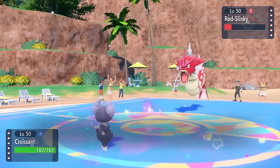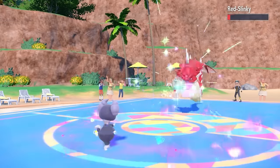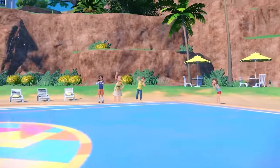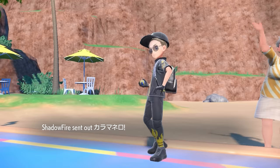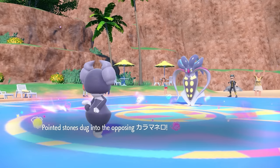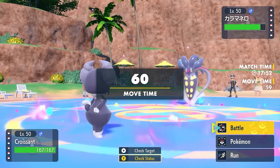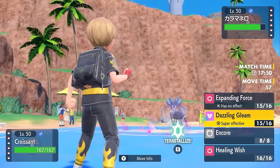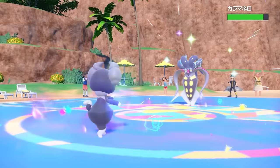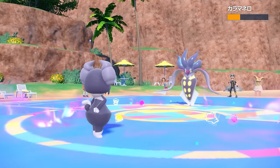I'm thinking they probably switch into Malamar if they're going to switch here. However, they do just stay in and the Dazzling Gleam takes care of it. So we're basically both down our Water types, and I'm feeling pretty good about that because I did not want to be swept by a Gyarados today. That's good for Cloyster in the long run.